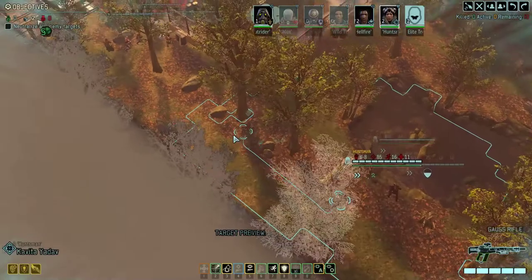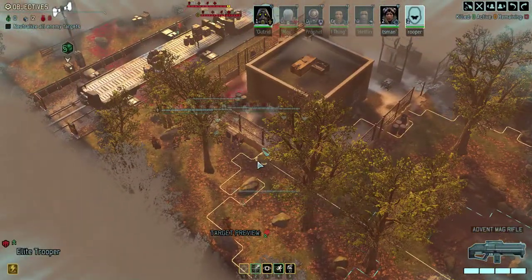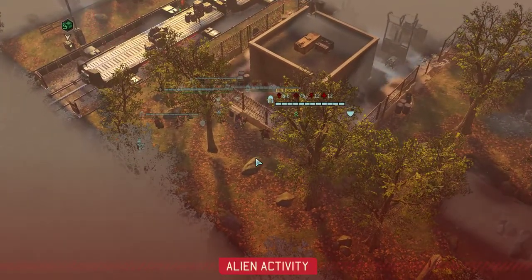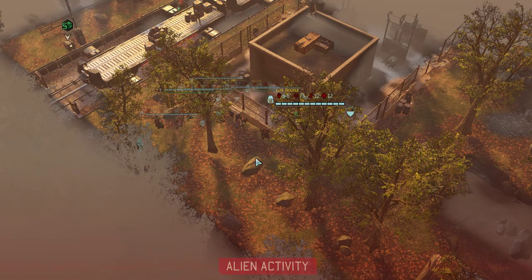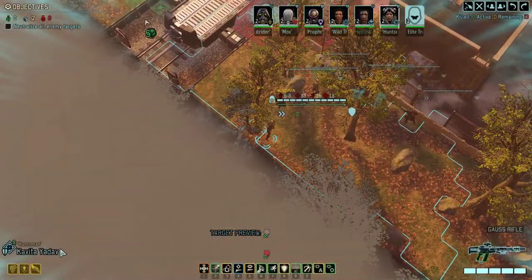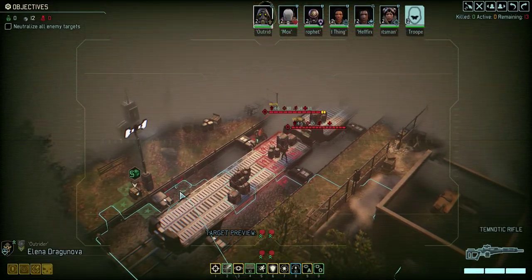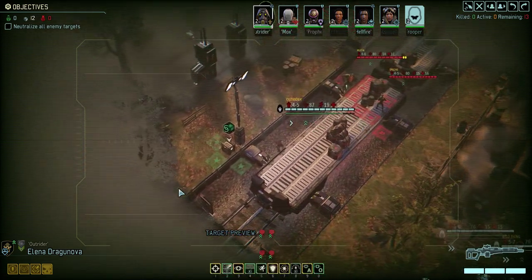I'll just play extra safe by staying behind cover. One thing I can do if I'm really a tryhard is just have my Reaper go all the way around the map, find every pod, and then use target definition to find everybody and get permanent map hacks on them.